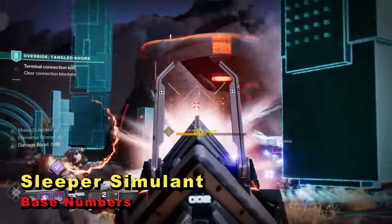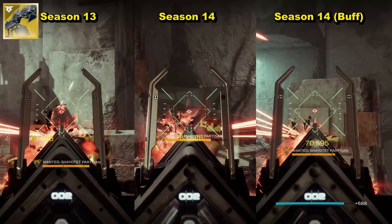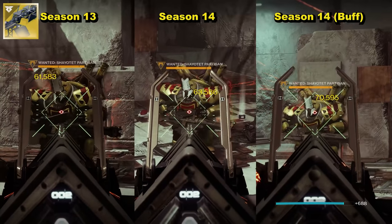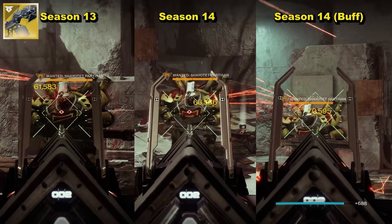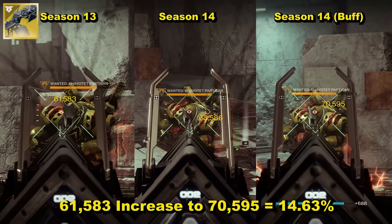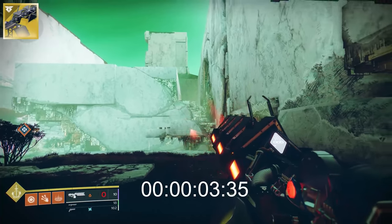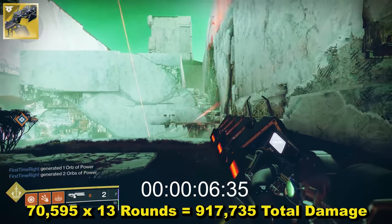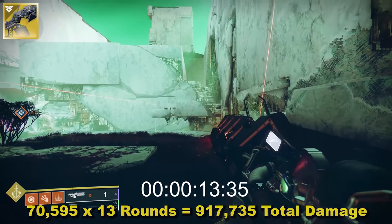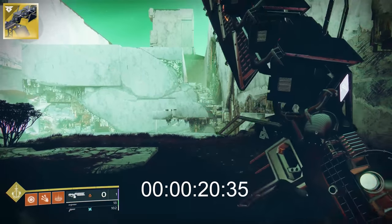Looking at the numbers: in Season 12, Sleeper Simulant did 61,583 damage per round. In Season of the Splicer that was supposed to increase by 15%, but it was only doing 63,586 damage per round — a mere 3.25% increase. However, now it's doing 70,595 damage per round, which is actually the full 15% increase Bungie originally promised. With the Catalyst, you can hold a total of 13 in reserves, meaning total damage for all of those is now 917,735. With these initial timings, it's simply 4 full mags and a final mag of 1, with 3 reloads in total. Total time to fire all of those is 22.15 seconds, meaning DPS came in at 41,433.